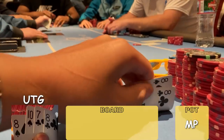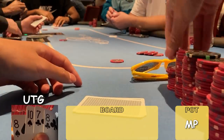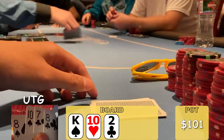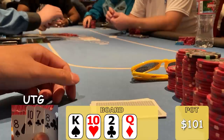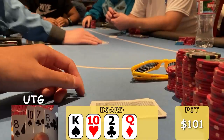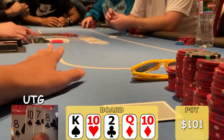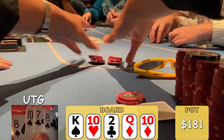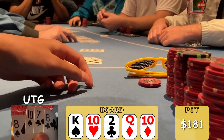Next hand, under the gun with 10, 8, 8, 7 double suited. I limp, two callers, cutoff bumps it to $20, big blind calls, I call, limpers call — five ways to a flop. Flop comes King, 10, deuce rainbow and it checks around. Turn is a Queen — checks around again. River is a 10, giving us trips. With my bad kickers, we check again. Checks to the cutoff who bets $40. We call, everyone else folds. Villain shows a 10 and a Jack — he's got us outkicked. We lose this one.